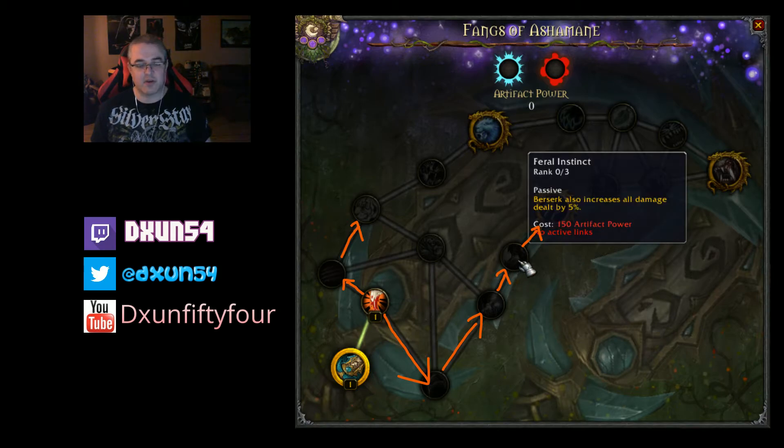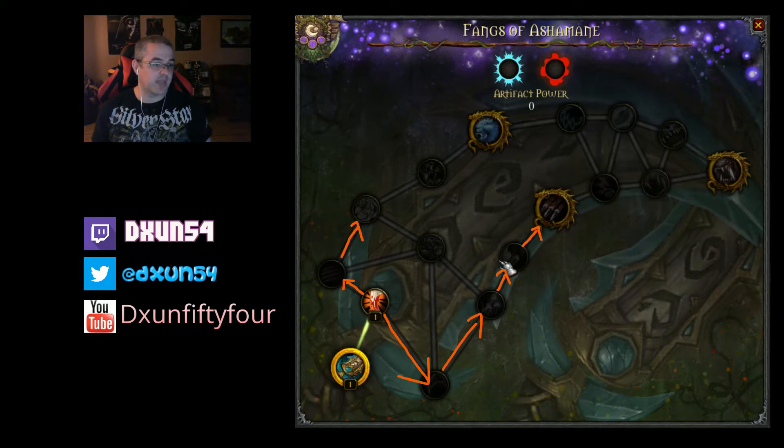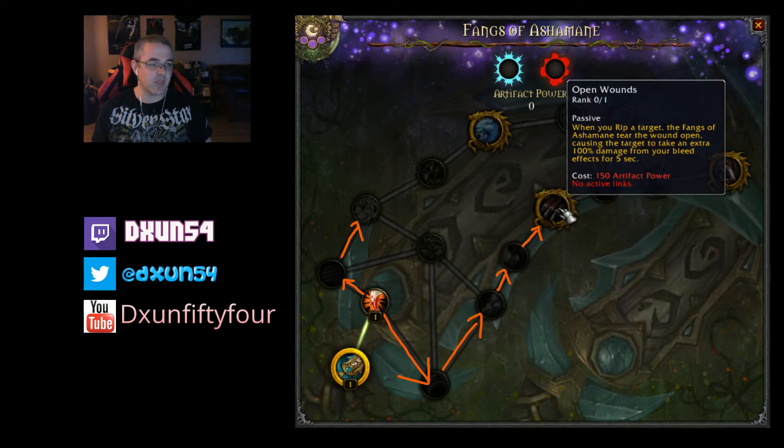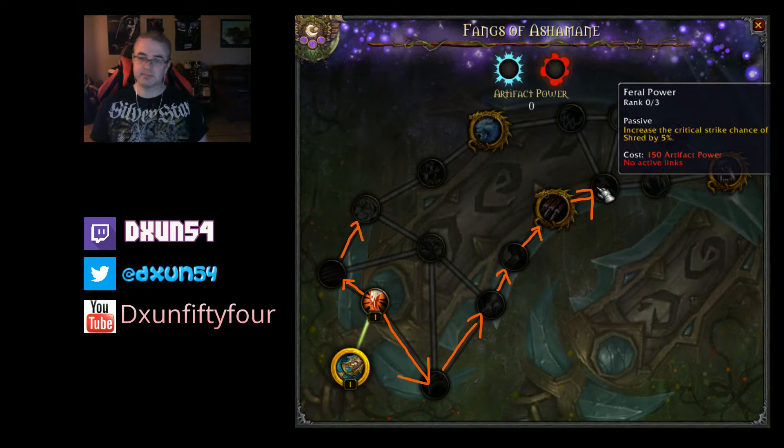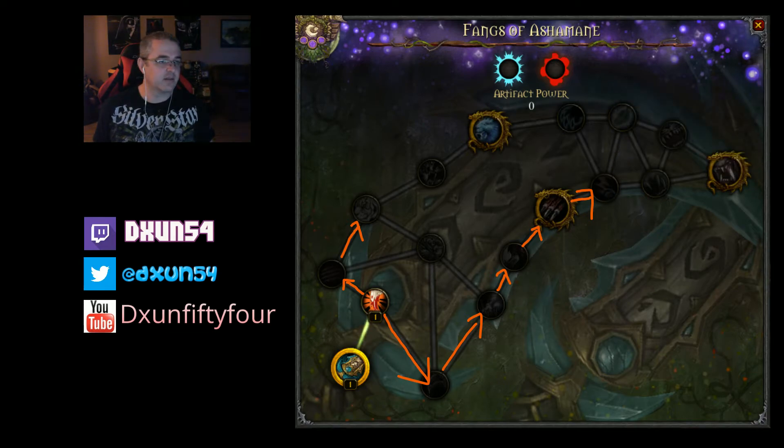Feral Instinct gives Berserk an additional 5% damage increase — three ranks for 15% total, so it's a very good talent. Open Wounds makes it so when you Rip a target, the Fangs of Ashamane tear the wound open, causing the target to take 100% extra damage from your bleed effects for 5 seconds. After that, keep going straight up for Feral Power, which increases the critical strike chance and damage of Shred by 5% — three ranks for 15%.